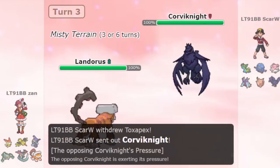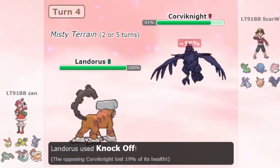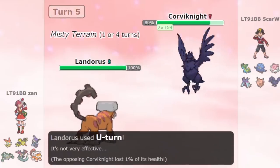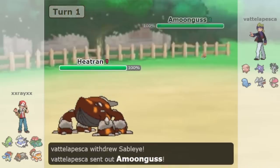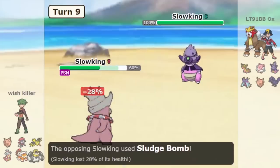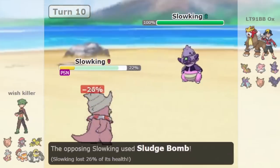Love it or hate it, Stall is a playstyle you will have to know how to beat if you want to play singles Pokémon. Stall itself has varying amounts of success depending on the tier and generation. Sometimes it can be overpowered, like in Generation 6 where Mega Sableye ended up having to get banned, or Generation 7 UU where Quagsire ended up getting banned. Most times though, Stall is just another playstyle that you have to be ready for and it does have its limitations.